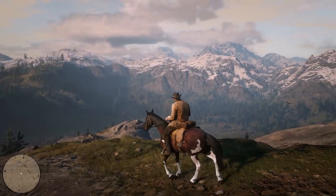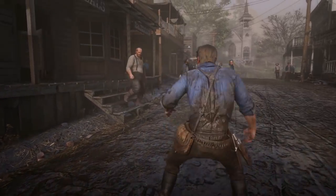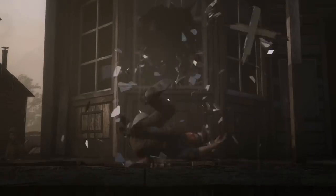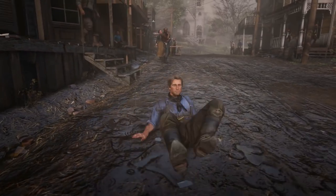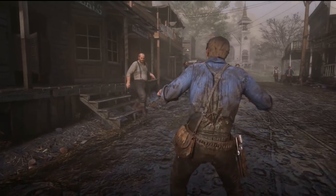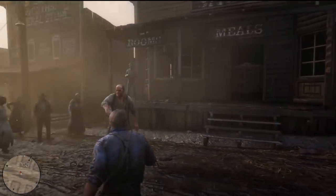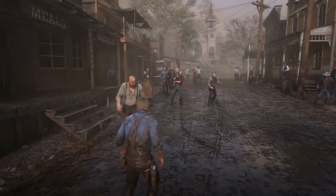The only problem I have in this whole trailer is when Arthur is thrown out the window. The animation itself is great, but the problem is that as it transitions from the cutscene into actual gameplay, his face goes completely blank. In the cutscene you can see some angst on his face from being thrown out a window, but then it transitions to gameplay and his face is just completely blank — almost T-pose blank. I wish in the finished product they would address this and show some facial animation in that scene.